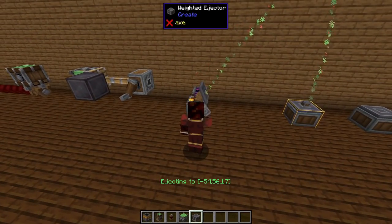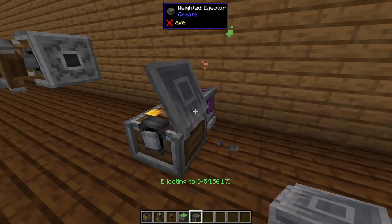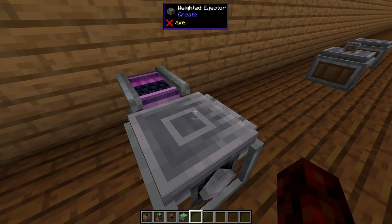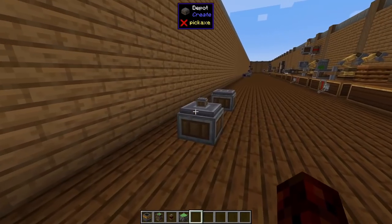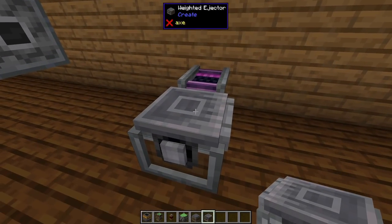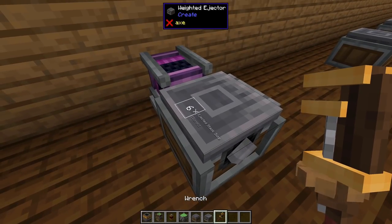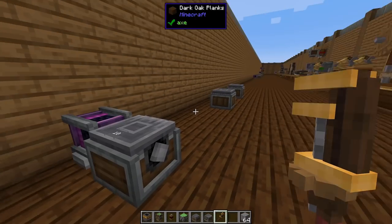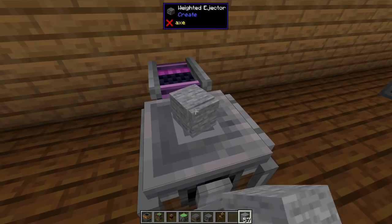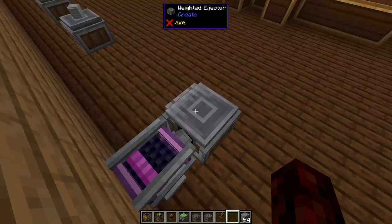Once placed, you can see the trajectory. It uses a motor to pull back, and as soon as it has an item on the depot and it's ready to fling, it'll fling the item over. Another cool thing you can do with a wrench is adjust the count of items — so if you set it to 10, it won't actually eject until it reaches 10 stone. It's a cool way to filter out an exact amount of resources.